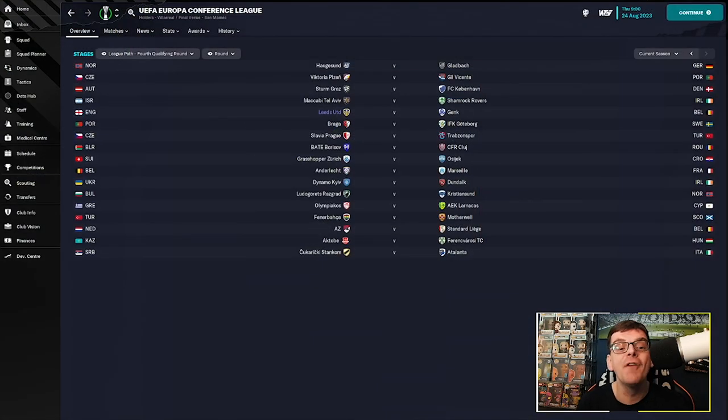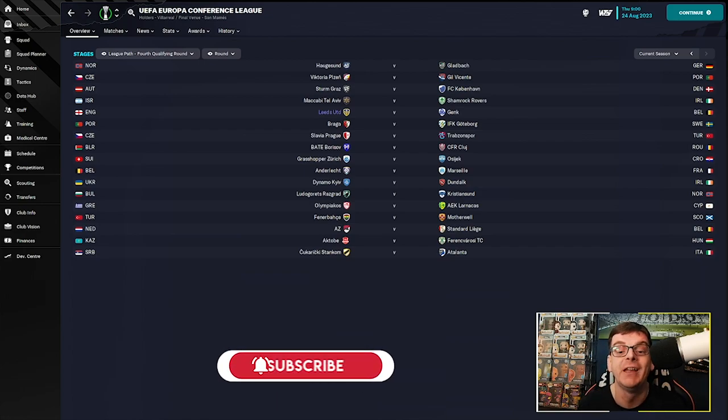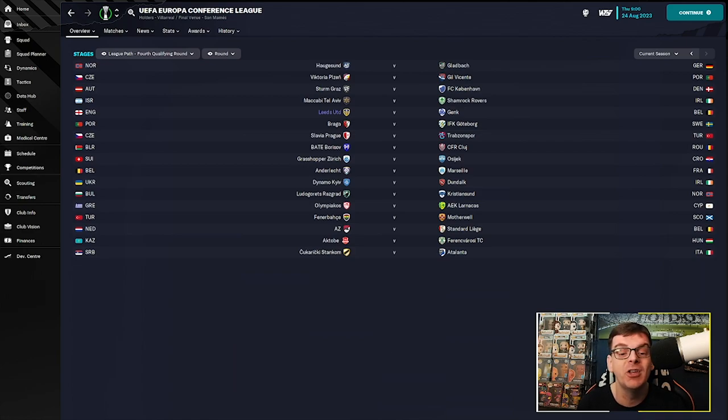So, the first leg of this Conference League playoff round. We are on the league path and there are a lot of good sides in this: Atalanta, Marseille, Anderlecht, Dynamo Kiev, Bate Borisov — who qualify for Europe quite often — Sturm Graz, Shamrock Rovers, FC Copenhagen, Viktoria Plzeň — who are a Champions League side — and Braga as well. There are a lot of big sides in this competition.